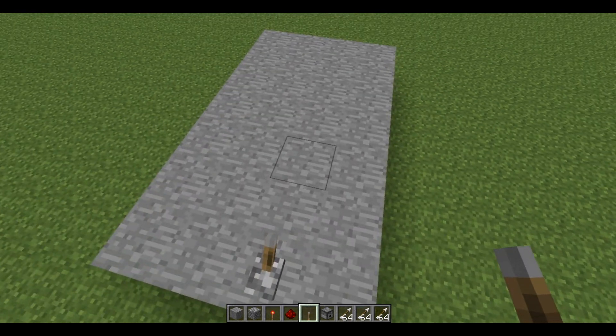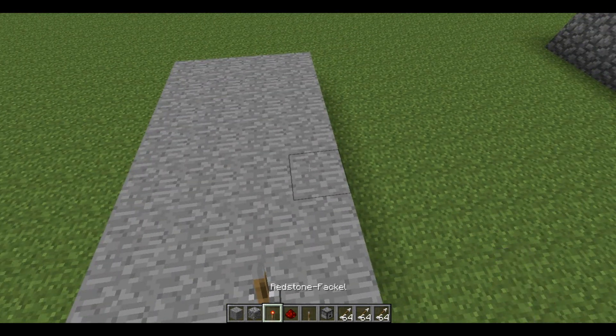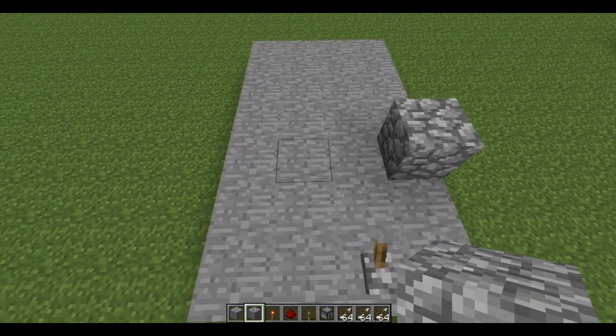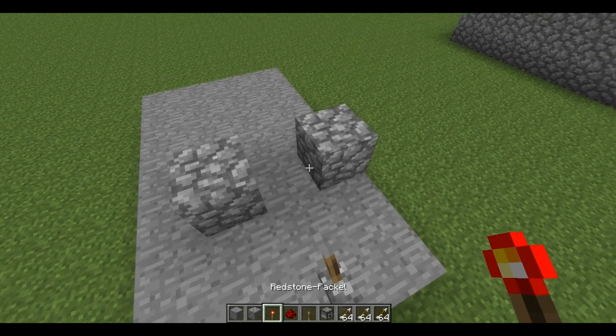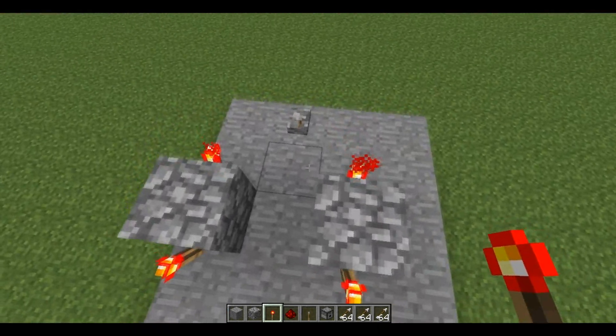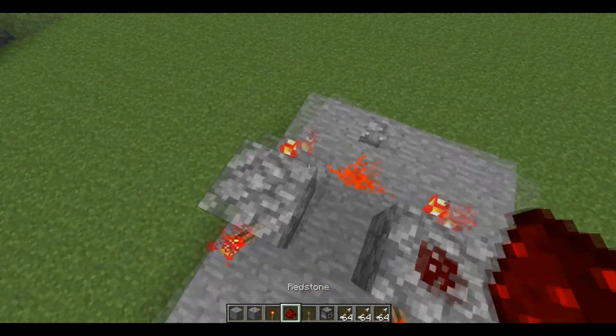Then you go up two, over one. Put your cobblestone, do it again — up one, up two, over one. Then put redstone torches on each side, front and back. Now you want to put redstone right here, two on the top.